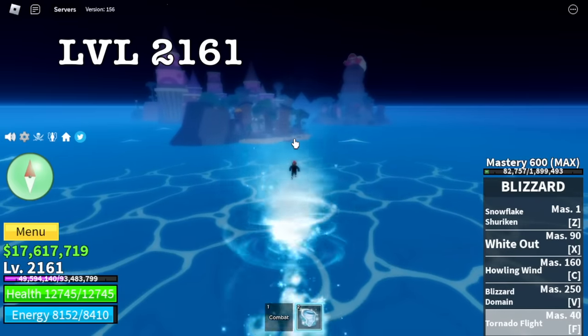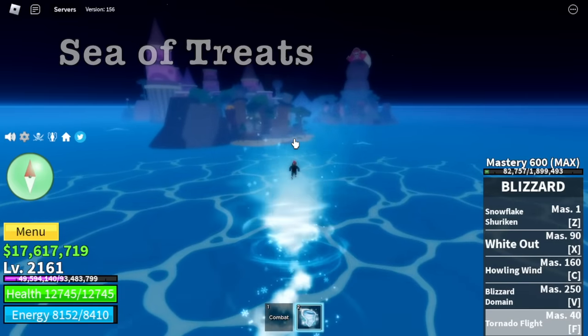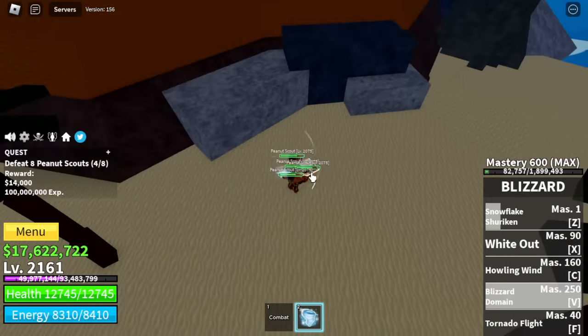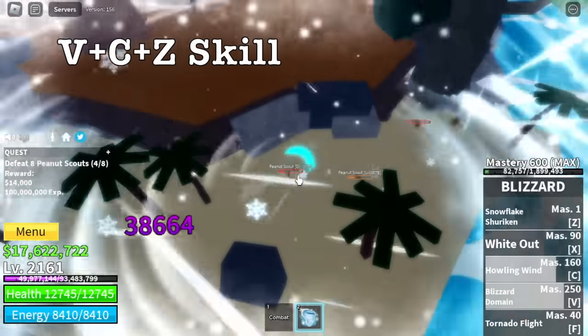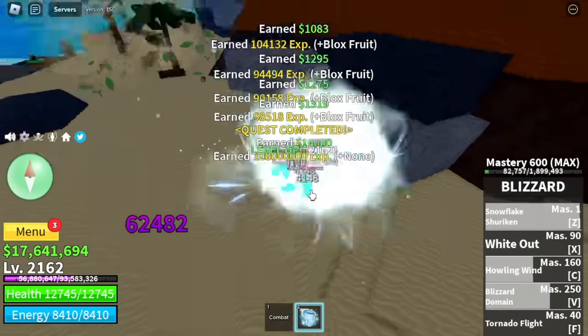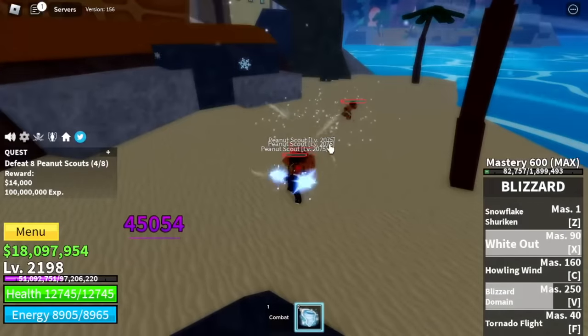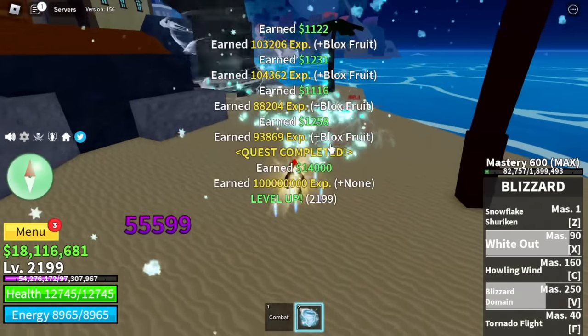At level 2161, Sea of Treats — first island, Peanut Land. First target: Peanut Scouts. If you're in a hurry just like me, use V skill plus C and Z skill — that's it. One more tip: you don't need to wait for the V skill to end before you use all your other skills. Just keep casting your skills for faster grinding.